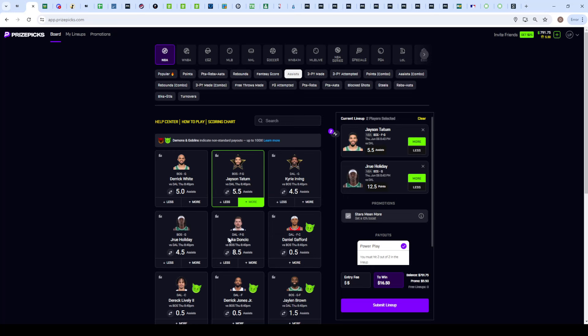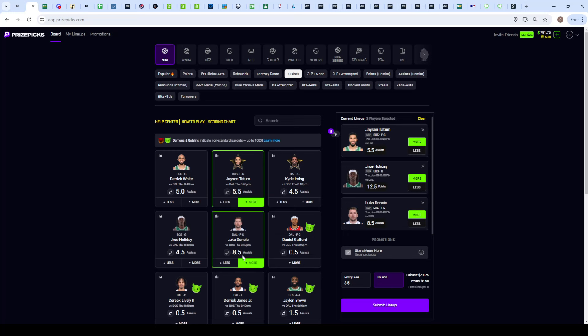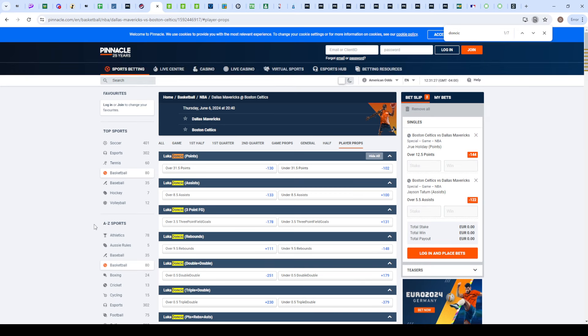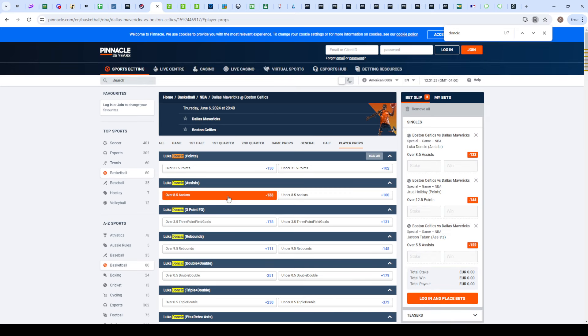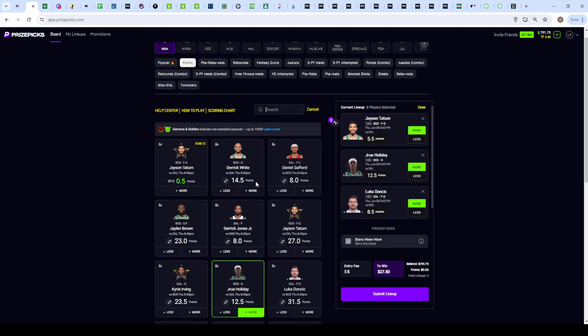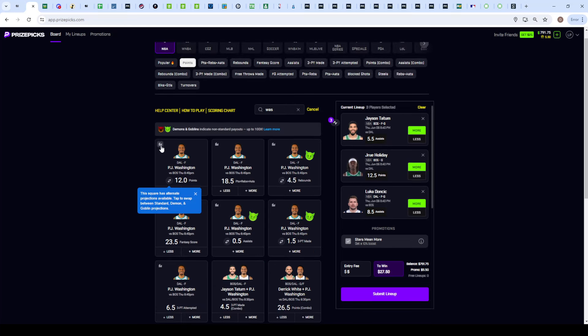Moving to Dallas, assuming a tighter game, Luka Doncic is the next play on his over eight and a half assists. On Pinnacle the juice is minus 133 toward the over. This line might get bumped to nine and a half, so if PrizePicks keeps it at eight and a half you absolutely want to smash the over. Pairing Doncic on assists, you'd think of players like Derrick Jones or PJ Washington.